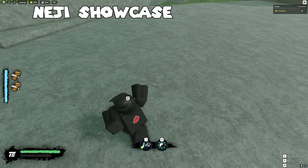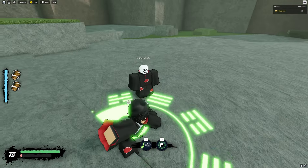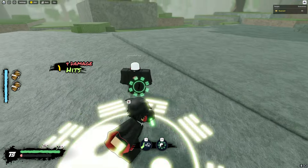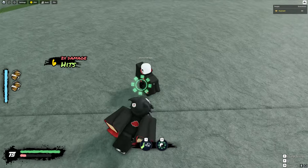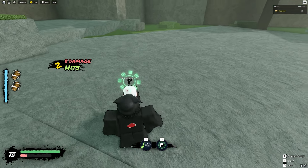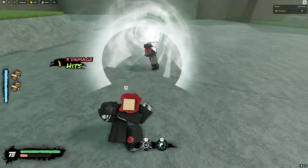Alright, let's start off with basic stuff. This is what the palm strike looks like. And this is what R looks like — the number just keeps going up. How long can I keep it going? Looks like I got tired. Okay, this is what move one looks like without doing any light attacks first.